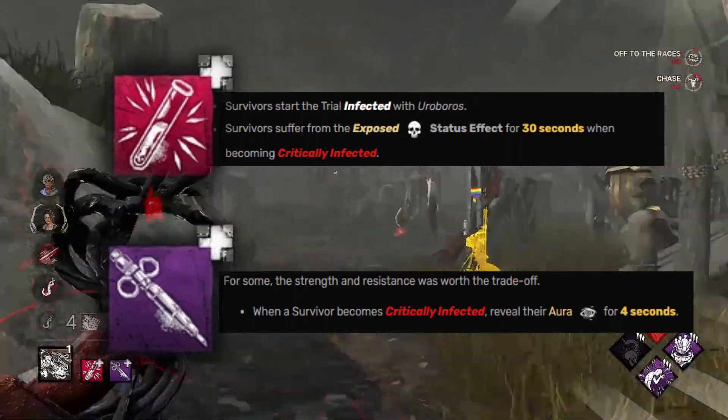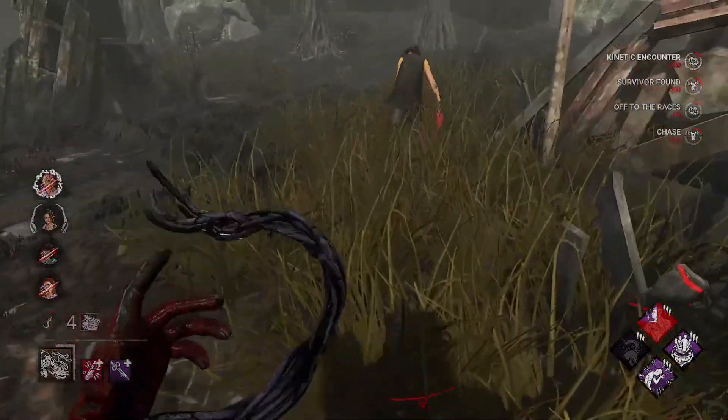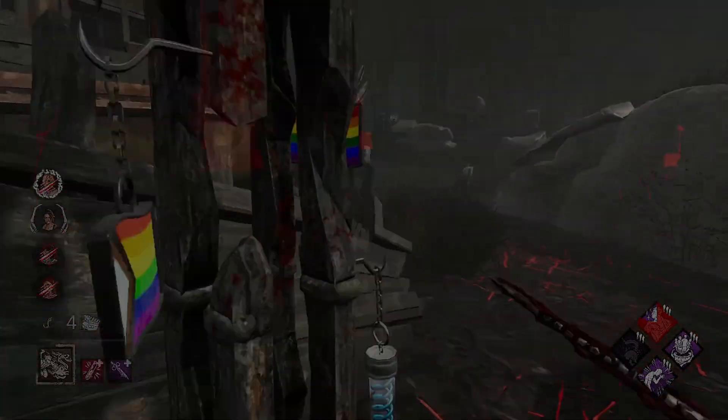Finally, I would use these add-ons to apply pressure on survivors from the start, and whenever they reach max infection. With that, I hope you try these builds on Wesker and get some 4Ks. If you found this video helpful, make sure to subscribe. Thank you for watching, and peace.